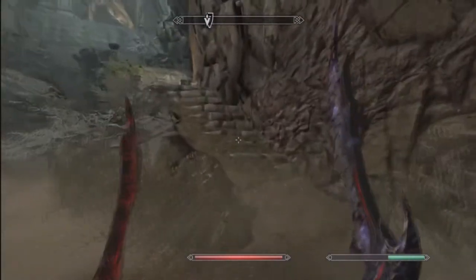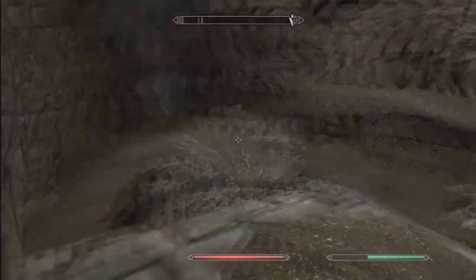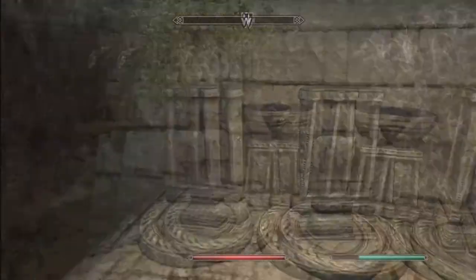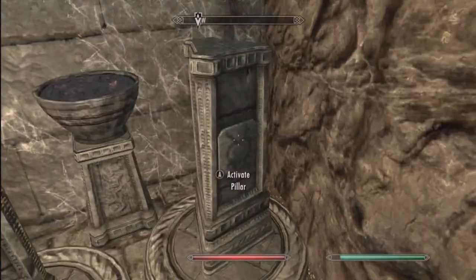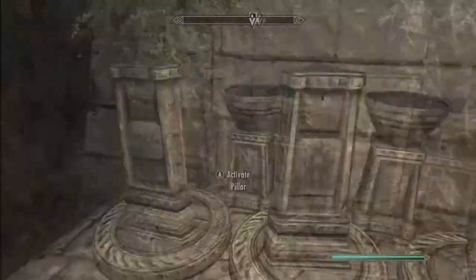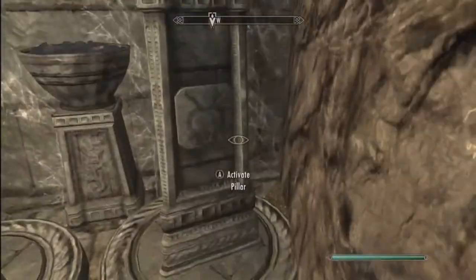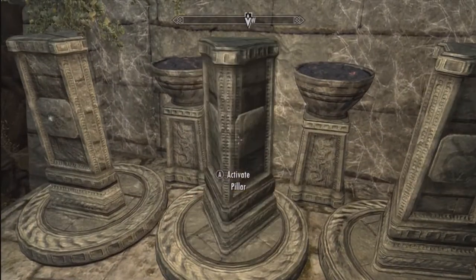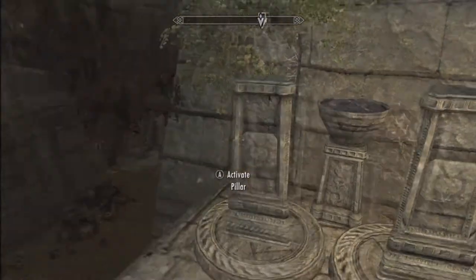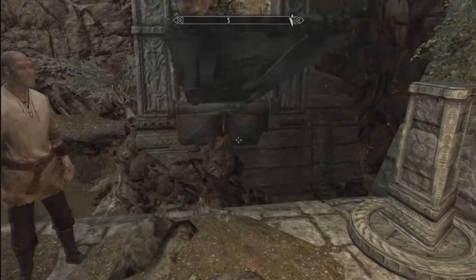You're going to run up here. And if you waited — Esbern is a slow walker — basically all he tells you is you need to change the pillars on the left to match that. He mentions the left, which means these two obviously. So you're going to change them to match the dragonborn symbol. You're going to change this, and there you go. I know a lot of people have had some trouble with this, so that's how you get in here.